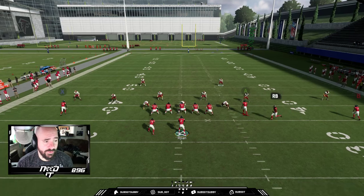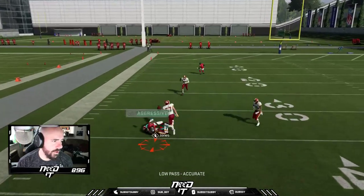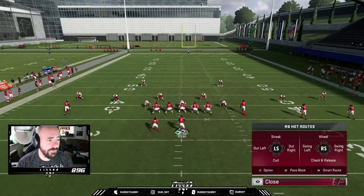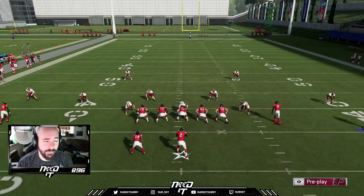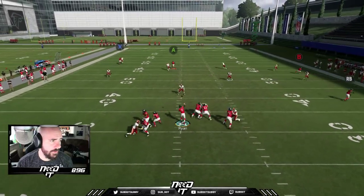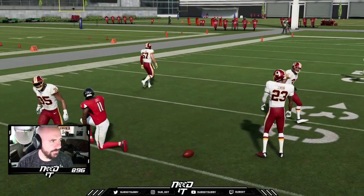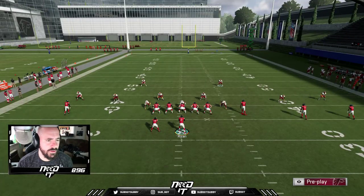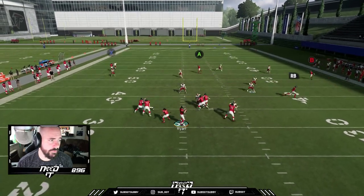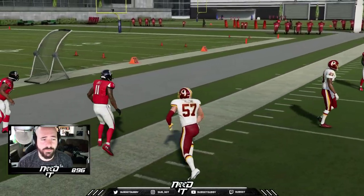The whip route and comeback route are a high-low read — if it's hard flat coverage you hit the comeback, if it's cloud flat you hit the zig. I'll show you how good this post is against cover three. Cover three randomly will start manning up on people — I wish I knew exactly how it worked. But that's why we put Julio there: if those hook curl defenders want to man up, it's a linebacker, and Julio will get by him. It looks like a linebacker is manning up on Julio — let's see what we can do about that. And there it is — the linebacker is not going to stay with Julio Jones.